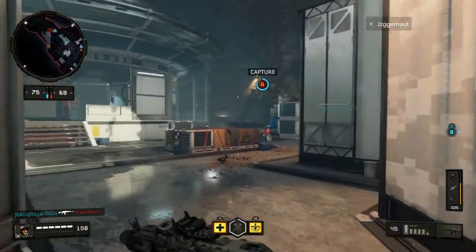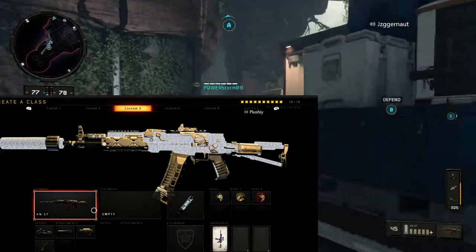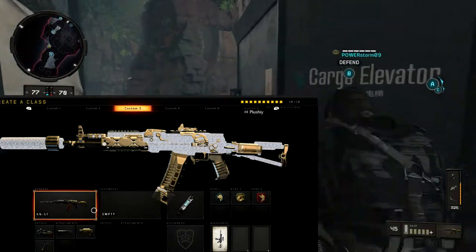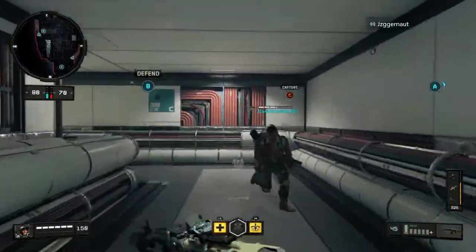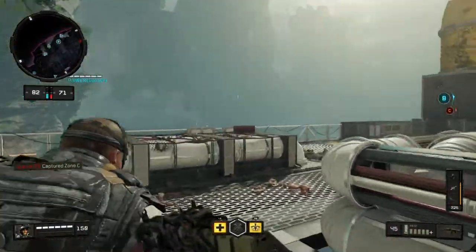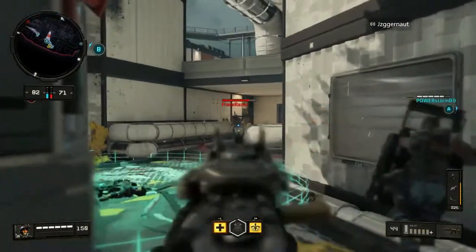I was using hybrid mags, which is kind of a hybrid between fast mags and extended mags — really nice, and I think it's better than extended mags on its own. I was also using stock because on boots-on-ground games you need to move around; it's pretty much vital in my opinion for most ARs and LMGs.